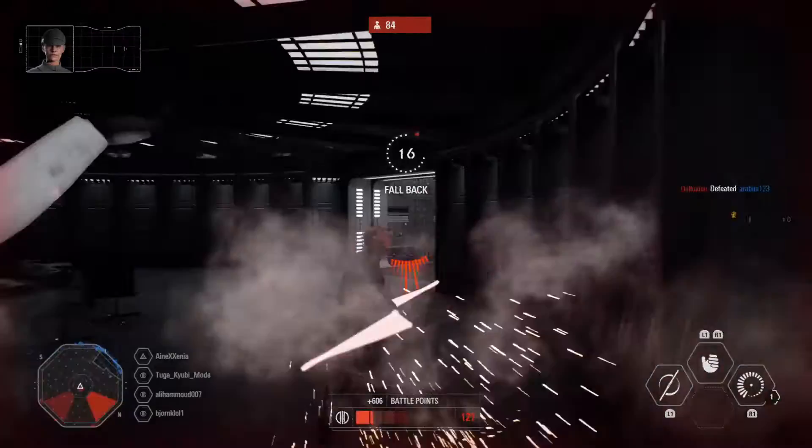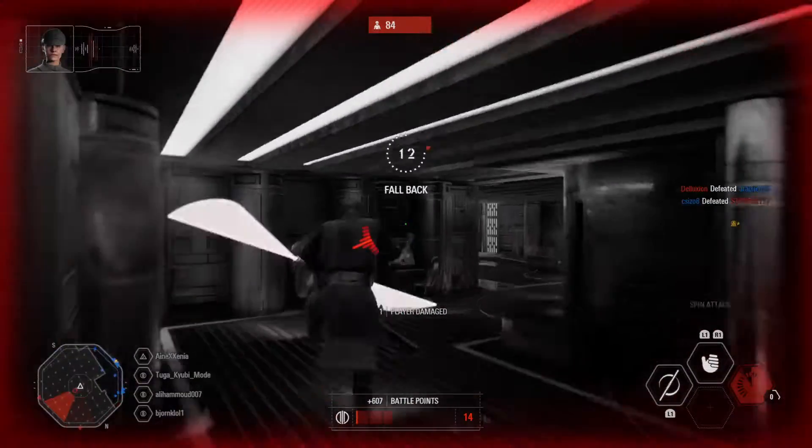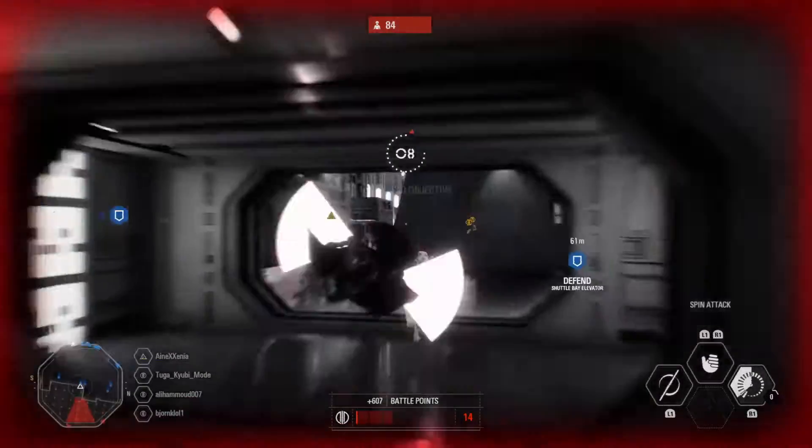Last but not least, Critical Deflection — blaster shots deflected by Defensive Rush do more damage. From what I can picture with these descriptions, the star cards you should probably use are Jedi Resilience, Jedi General, and Forward — at least for Galactic Assault.